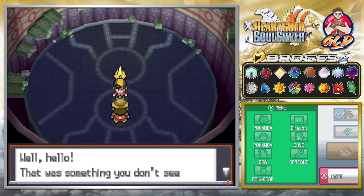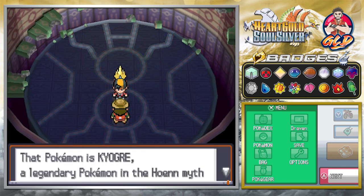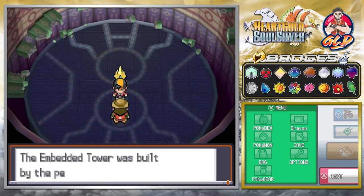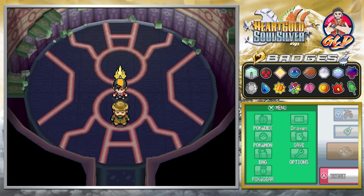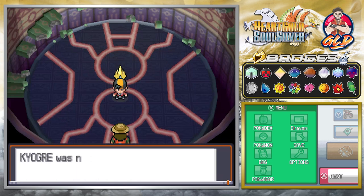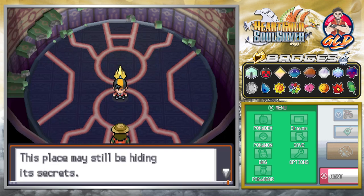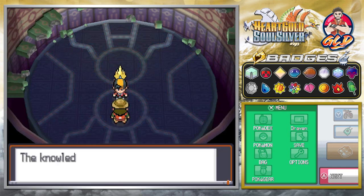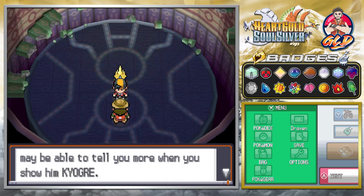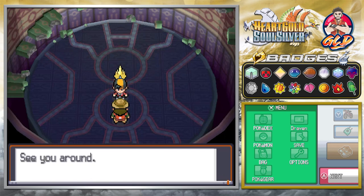The hiker says: 'Well hello. That was something you don't see every day. That Pokemon is Kyogre, a legendary Pokemon in the Hoenn myth about shaping that region. The Embedded Tower was built by the people of Hoenn - the tower that binds together the sea, the land, and the sky. Kyogre was not the only Pokemon described in the Hoenn myth. This place may still be hiding some of its secrets. The knowledgeable Pokemon professor may be able to tell you more when you show him Kyogre.' There's so many connections between Pokemon and myths.